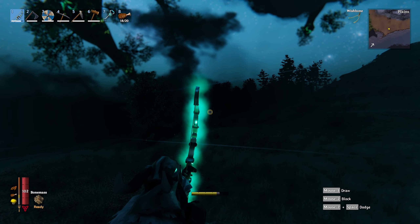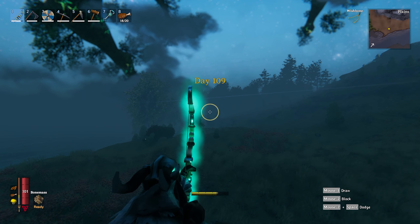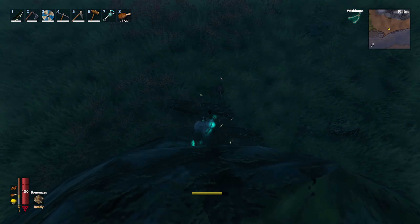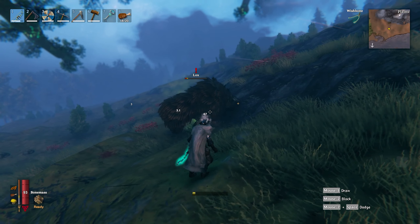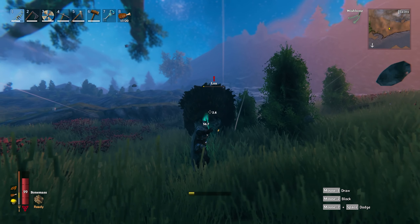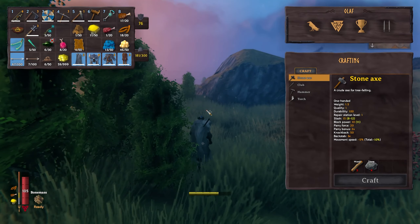I came unprepared — I forgot to bring better food. So I found a rock and had a bunch of arrows, so I figured I'd kill the lox. I killed one already and I'm just shooting the second one. I also needed to level up my bow skill. I'll probably edit most of this out since it's just me sitting up here shooting a bow. This guy just won't die — I've been fighting him for like five minutes. Finally got him. Let's get out of here.